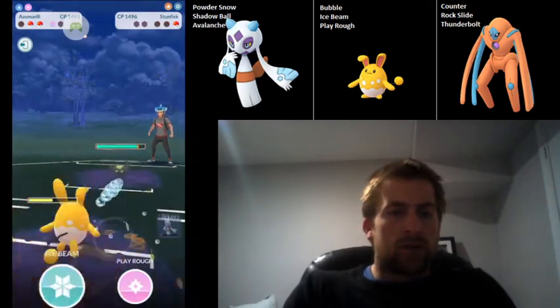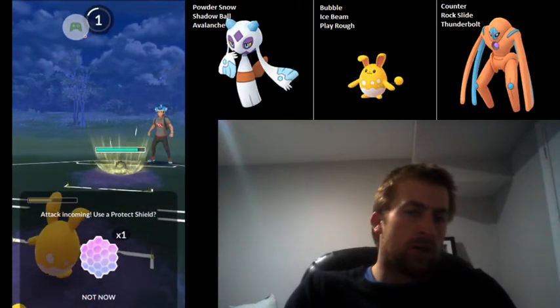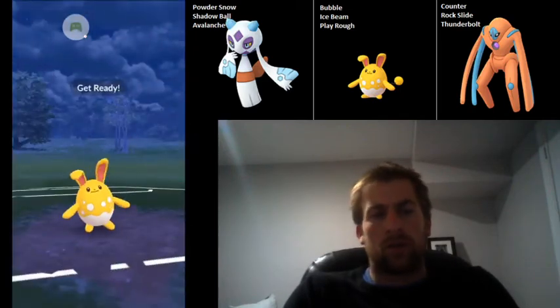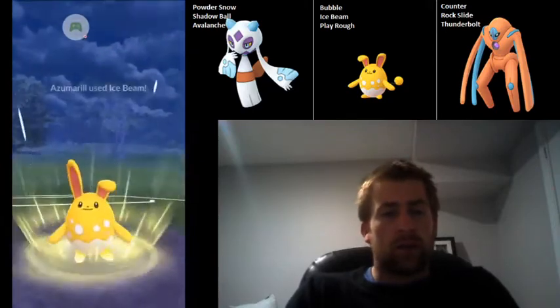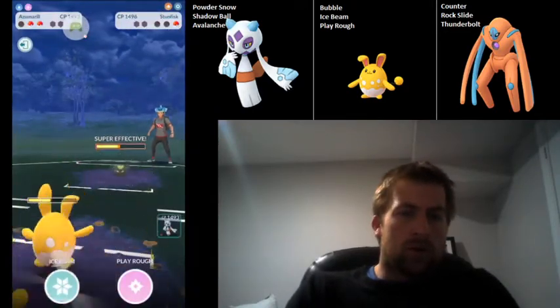It's a Stunfisk in the back, so this isn't over. This is just going to be a Rock Slide, but I go ahead and shield it — I think that's a mistake. I know that the Rock Slide isn't going to be enough; they'll still need to land at least one more Rock Slide, maybe two. So I go for the Ice Beam here. I don't have Hydro Pump — it would be really nice in this matchup if I did.